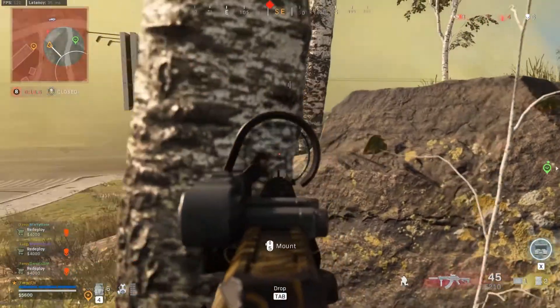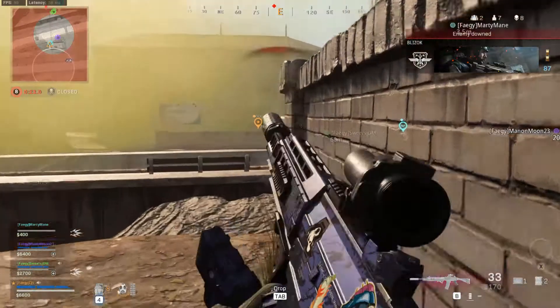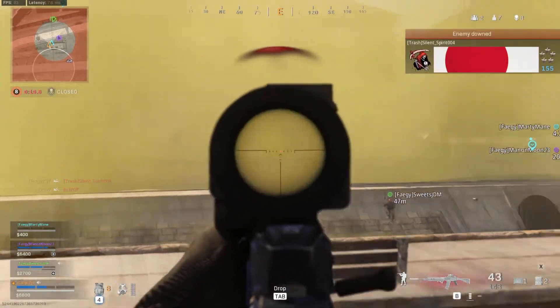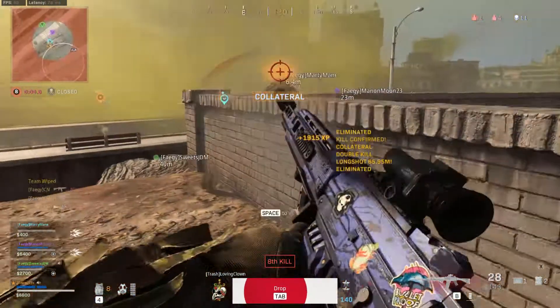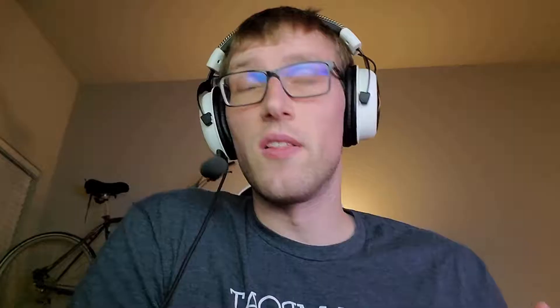If we take a look at ARs, I would definitely say the Amex right now is really nice for close-to-mid range. If you want to go slightly mid-to-long range, definitely the Grau would be up there. I've heard a lot of good things about the Kilo and the M13, but I personally haven't tried them too much, so that is up to you. That would be about it for weapon choice.